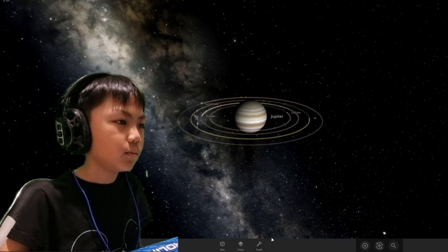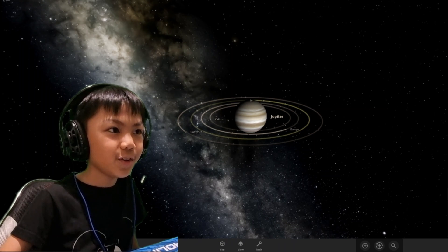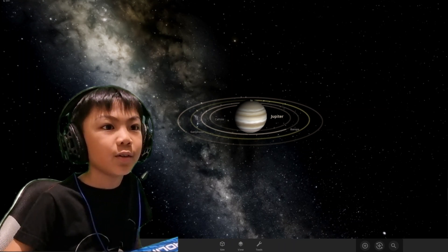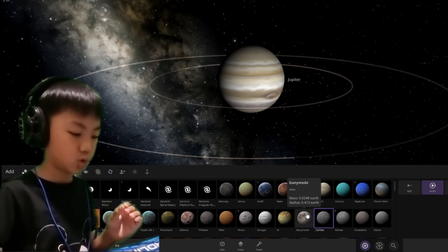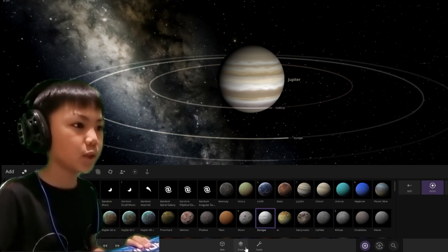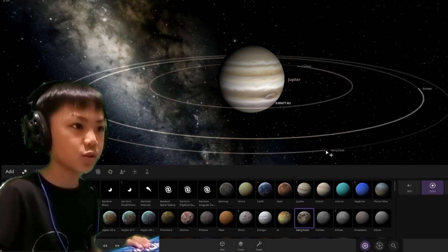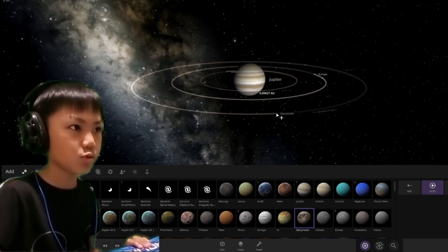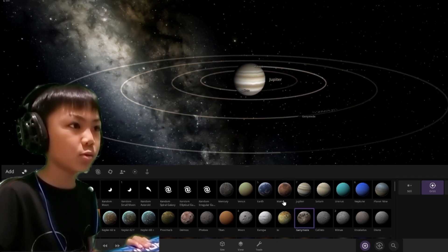Okay, click on Jupiter. So now it's time — you can see it's just increasing its size as it moves the camera out, like that. And the moons look a lot more smaller.